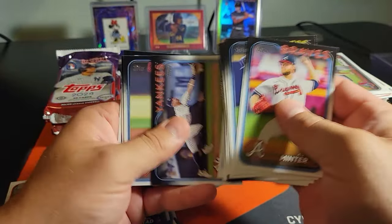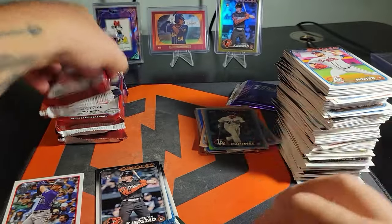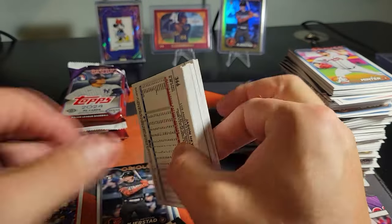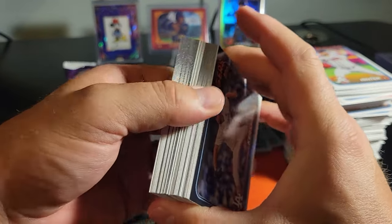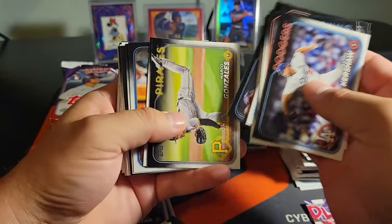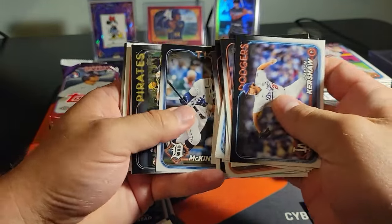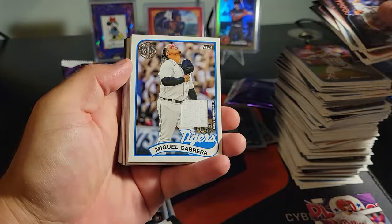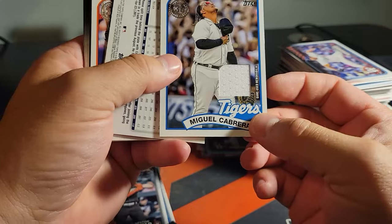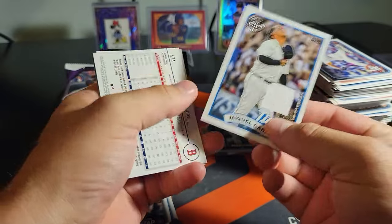Gotta remember to turn this light on — the last two I forgot to turn the light on, it's a huge difference. Now we're still looking for our mem and our auto. Well, ask and you shall receive — there's the mem. Definitely just a napkin. At least Miggy — that's a pretty good one, I'll take it. Game used, but not from any specific game or season.